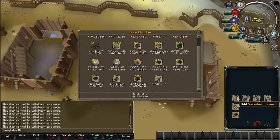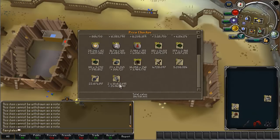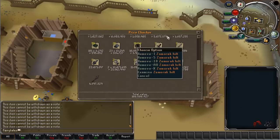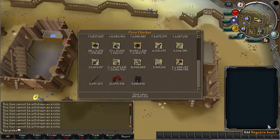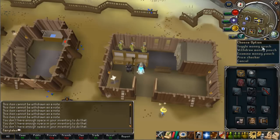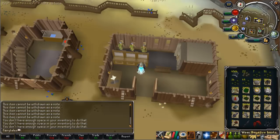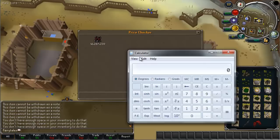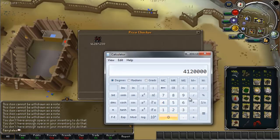Let's add the Zammy Hilt - how much is that? 4.7 mil - disappointing. Let's add the two skirts. Only 10 point something mil - those definitely went down. I've obviously got four Dragon Hatchets but I've only got three out. Zammy Spear - that was more than the hilt when I got the hilt, disappointing. Add the Dragon Claws - still seem to be staying a bit steady, about 13 mil. And that's 189 mil. But if I take the Steadfast stuff and go back to the price checker - full inventory of course - that's another 41 mil. So getting the calculator up: 41,200-ish plus 189 is about 230.2 mil.